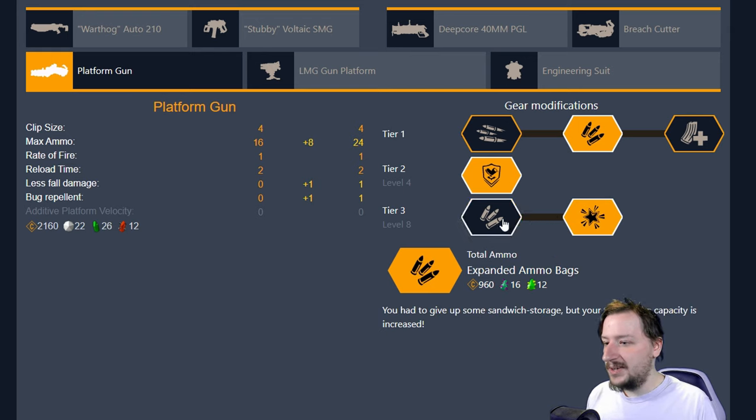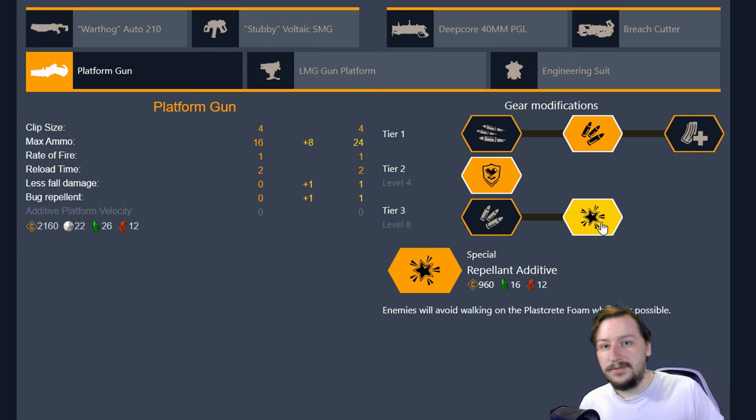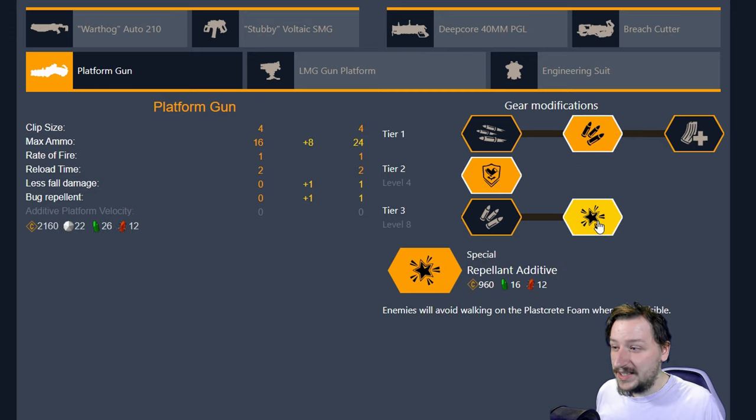With my standard platform gun build I usually go with ammo upgrades and use this purely for utility. You can still create bunkers, overhangs, and do most things with the platform gun — but this way you can do it much more often, building stairs, ramps, and bridges wherever you need. You should have plenty of ammunition and get a lot back every time you resupply. The second option is switching to Repellent Additive to keep enemies away, or switching to High Capacity Magazine in tier one if you find yourself attacked by hordes frequently.